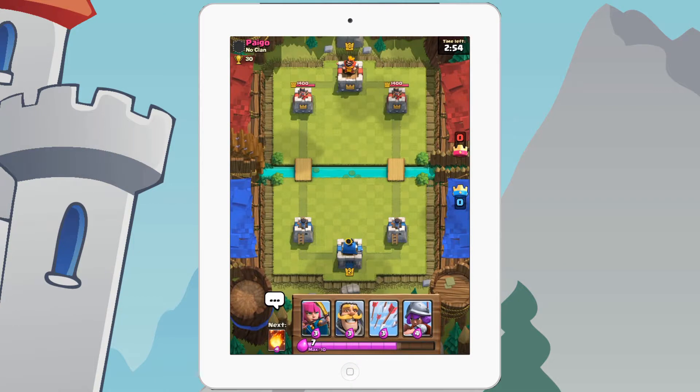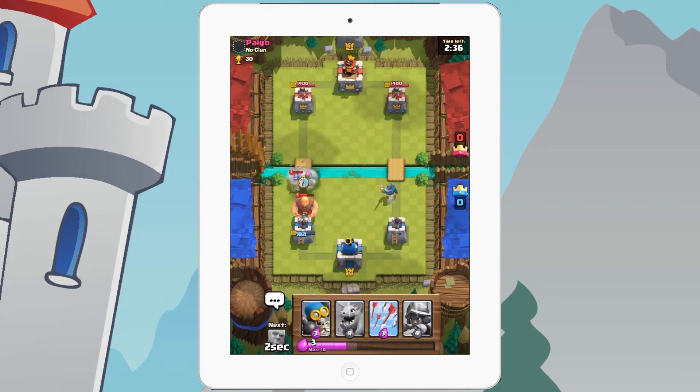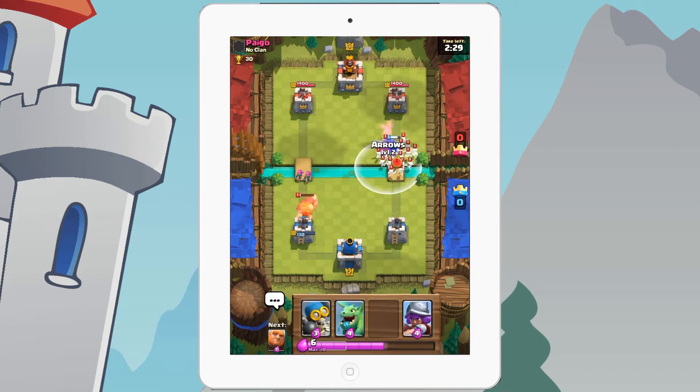We don't have the Giant but we have the Knight, which is a good low-cost substitute with decent health. Using a Musketeer with the Giant — this is where you use the Fireball. The enemy gets the Musketeer to low health, so I put some Archers there. The Skeleton Army got wiped out with Arrows but the Knight went down, and now the opponent uses the Fireball.